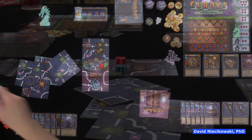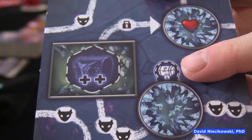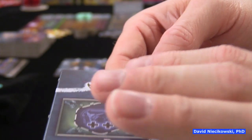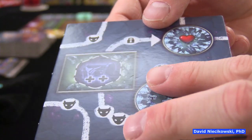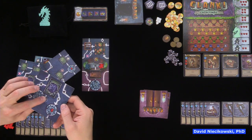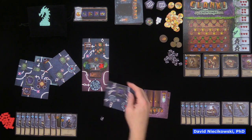Crystal caves still exist and do different things. New in this version is resource management with lock picks. You start with three lock picks, and some chests require a lock pick to open. If you want to open a locked chest, you spend a lock pick — it can't be used again. This is how you get major secrets. When the major secrets run out, there are no more, so you must pick chests to get them.